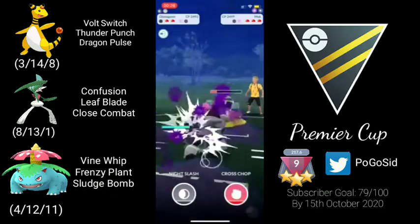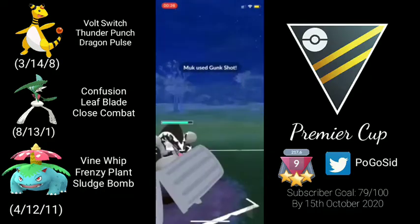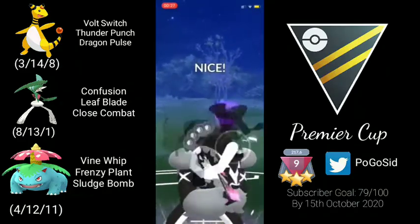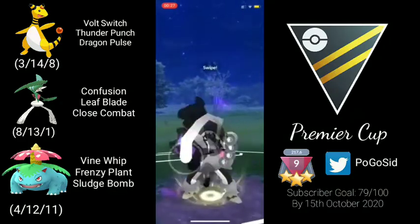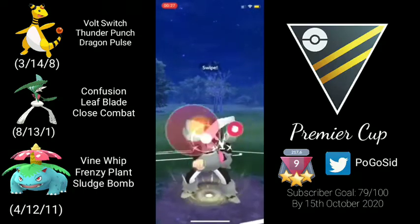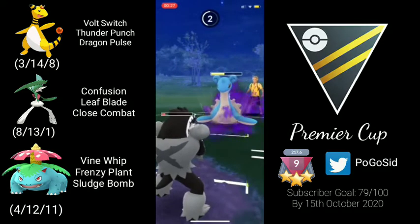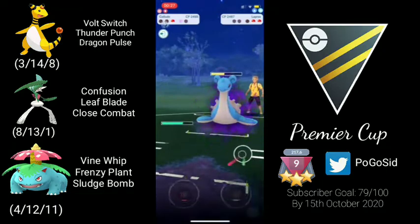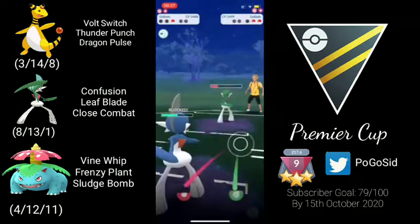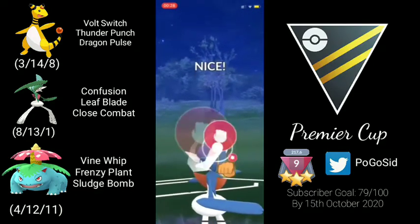We look to farm down but the opponent hits us with Dark Pulse. We are farming down Alolan Muk — if they go for Gunk Shot or Sludge Wave it does a lot of damage, but we are able to farm down. The opponent has Lapras in the back. If we land Close Combat that would be great. Not getting the boost is unfortunate, so I go for Cross Chop to do some damage. The opponent shields and invests a shield, which is good. One Close Combat, and the opponent comes back in with Gallade. We need to shield there, and since Lapras threw energy it didn't have much left. We hit Close Combat with a CMP win — enough to take it down. Good game.